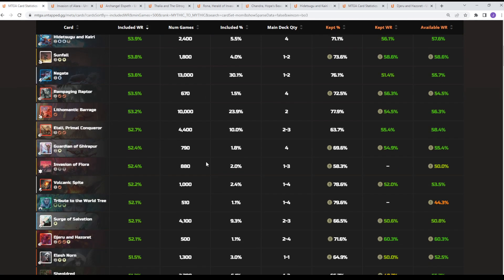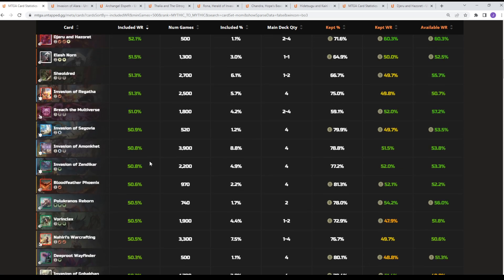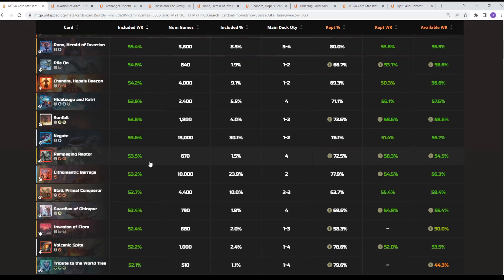The other card I wanted to look at is the Dinosaur, Itali. The card is very good — it's performing at 58% when cast, but its included win rate is only 52% in the decks it's played in. So the card is performing well but the shell is something people are still trying to work out — whether it's in Rakdos Reanimator decks with Atraxa with some copies of Itali. This differentiation is important because it indicates a card is performing well but the way people are building around it is wrong, so there's innovation that could come out with this particular card.